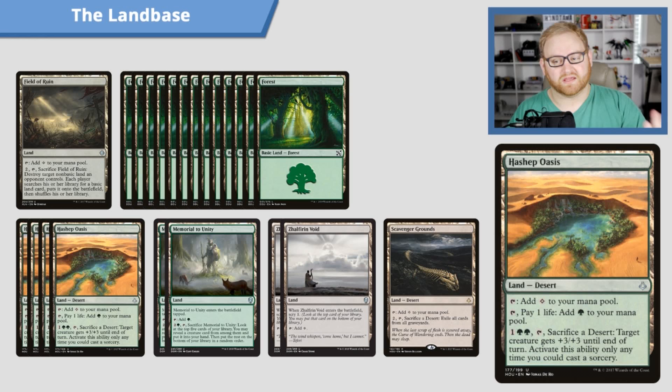Another card to help us out is four Hashep Oasis. It can tap for colorless, or we can pay one life to tap for green. Or we can pay three mana, tap, and sacrifice a desert — target creature gets +3/+3 until end of turn, at sorcery speed only. So turning that Untamed Kavu into a 5/5 Vigilance Trampler, or our Llanowar Elves into a 4/4 — Hashep Oasis is here to get as much damage through as possible, as quickly as possible, around turns four or five.